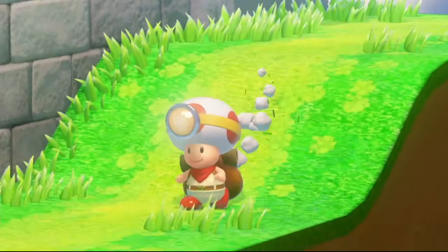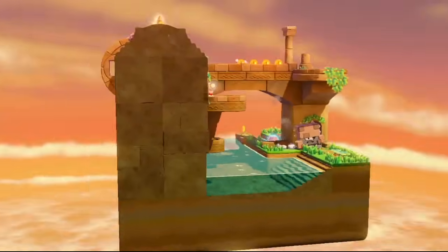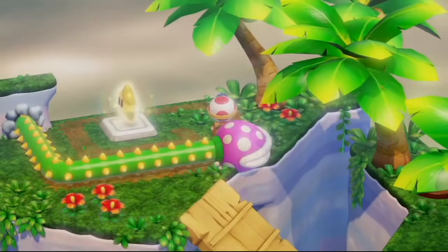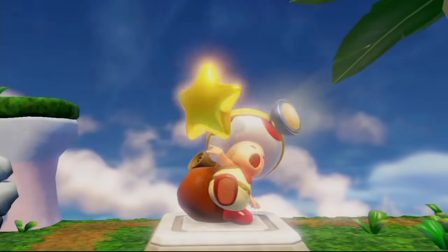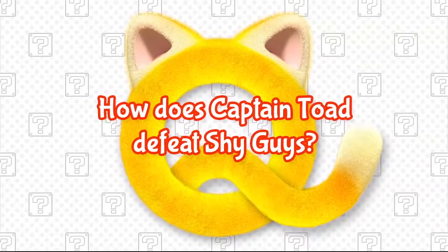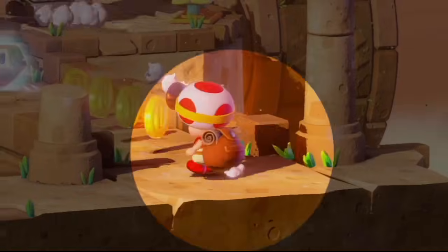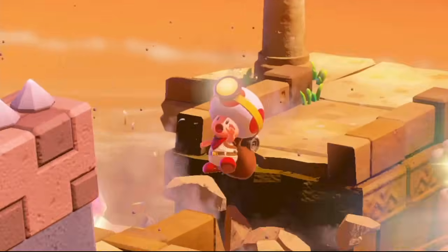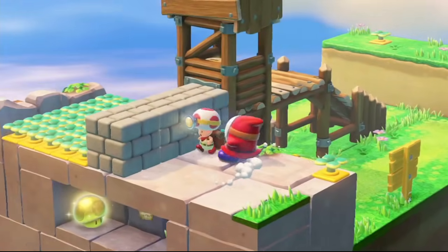In this exciting game, Captain Toad goes on an adventure through all sorts of stages, with the aim of collecting the valuable Power Star at the goal. Captain Toad can't jump because his backpack is too heavy, so all enemies pose a threat to the little guy. He'll need to use his wits to stay safe.